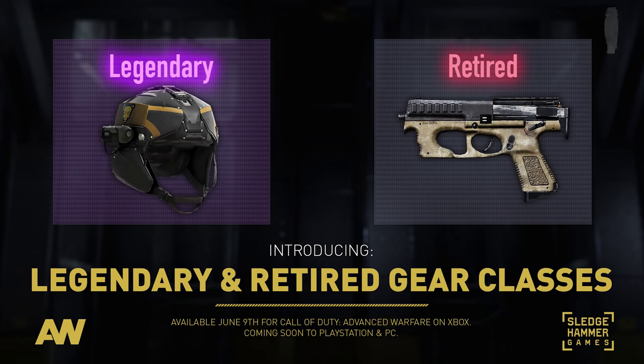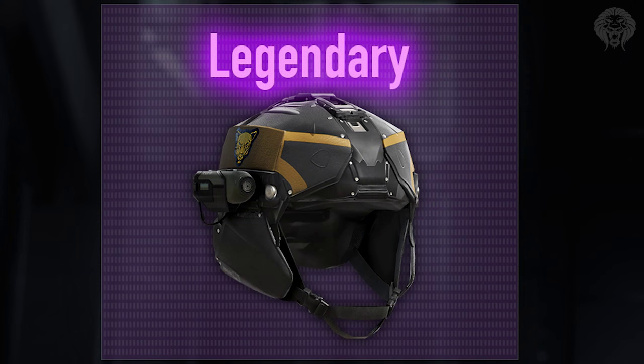What's good guys, Unknown Player here. Today we take a look at the two new tiers of loot being added to Advanced Warfare. One of them is now better than elite — it's called Legendary, it's purple, and it's essentially a new tier above elite, making it the best tier of loot.